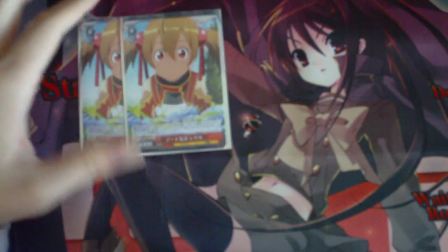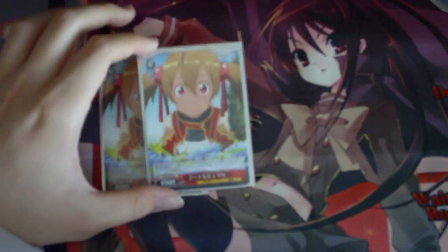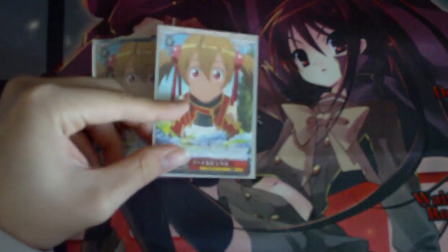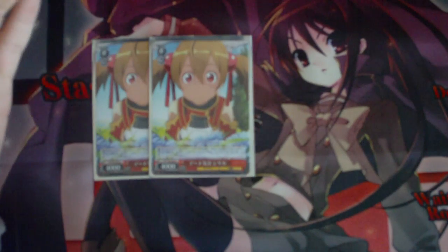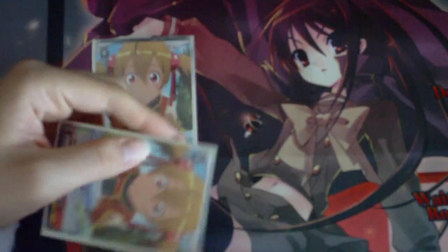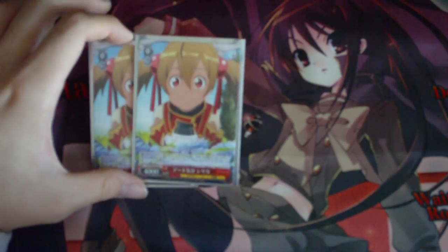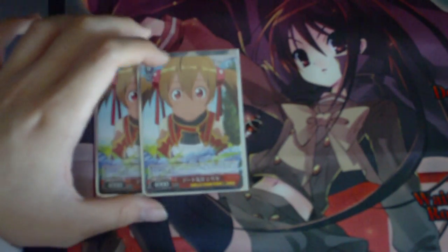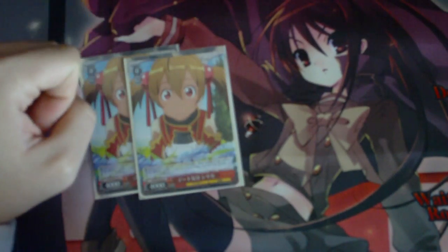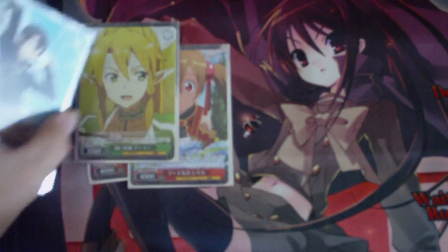I play two copies of Date Feeling Silica. She is a level 0 cost 0, 4000 power beater, which is really good. But the downside is her ability — at the beginning of the climax phase you must check the top card of your deck, and if it's a climax she goes straight to rest. In the early game if you really need to beat down a character this is what she's for. Green and Red in the SAO set doesn't really have any power-type cards like Lie on the Sofa Asuna that you can easily abuse, so this card is basically the next best thing.